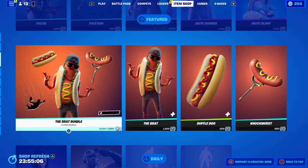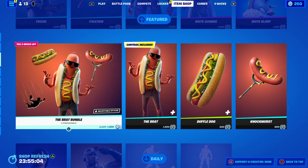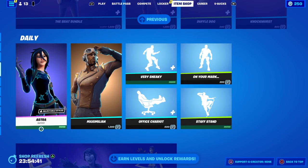Moving on to the return of the Brat Pack — I don't really need to go in depth on this because I did do an 'Is It or Is It Not Worth It' on it already. Pretty simple skin — he's got two selectable styles, you can have the hat on or the hat off. With the back bling you can have several different combinations like a hot dog or a duffel bag style. Pretty cool though.